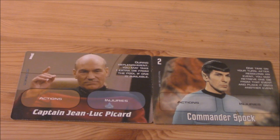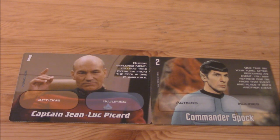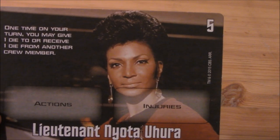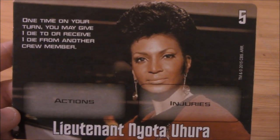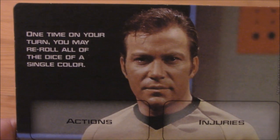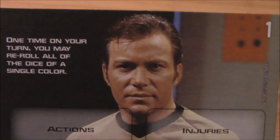Each player picks one of seven characters, and there are seven cards but they're double-sided — one for a Next Generation crew member and one for an original series crew member. For example, here you see Captain Picard and Mr. Spock. Each character's card has a number somewhere on the top — in this case five — which indicates which turn you take. If you were playing as Lieutenant Uhura with a full set of seven people, you would take the fifth turn of the game. Each character has a special ability. For example, Captain Kirk says one time on your turn, you may re-roll all the dice of a single color. And this is where the strategy aspect of the game comes into play.